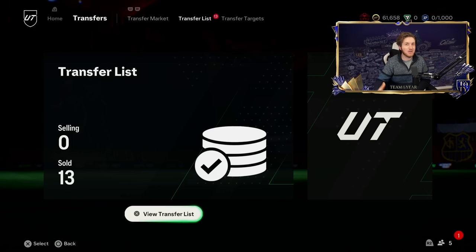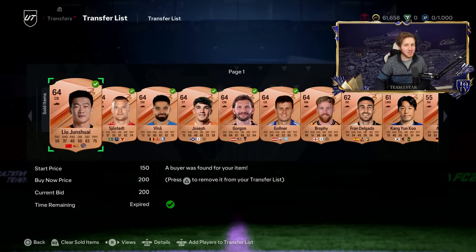As shown before: get a Brazil Manager, apply the Saudi Pro League consumable, sell them for like 800 coins profit. That method worked really well up until about 40,000 coins. Then let's do something as good, if not sometimes a bit more consistent.